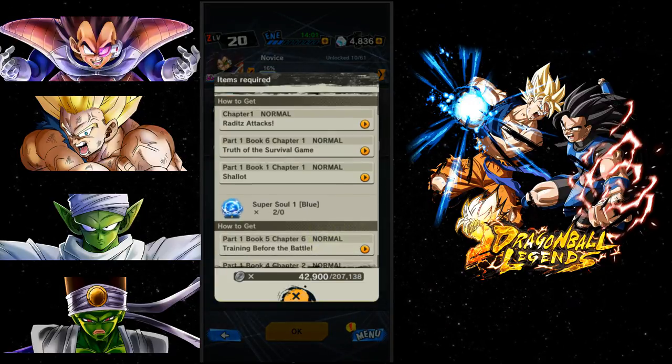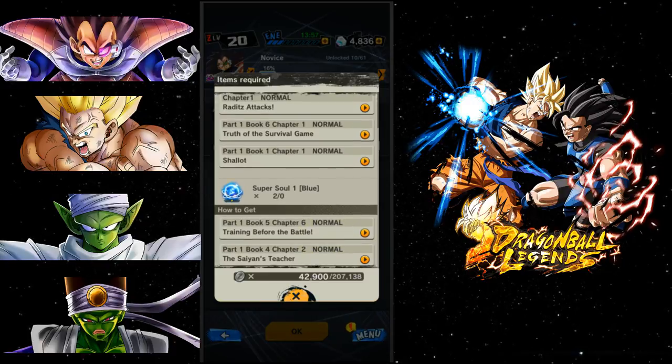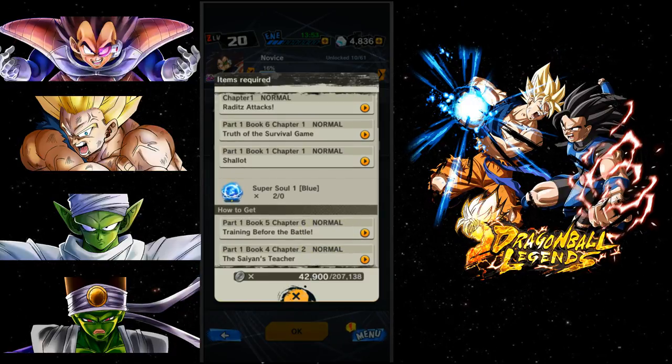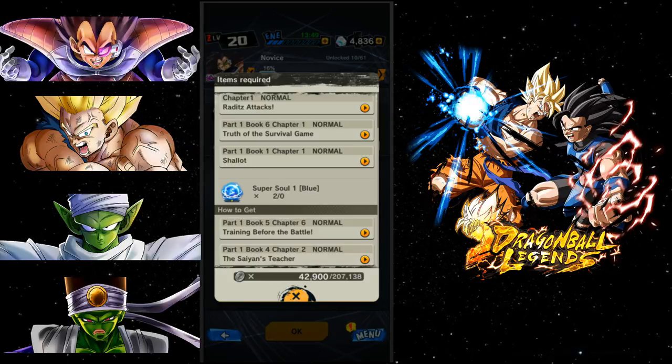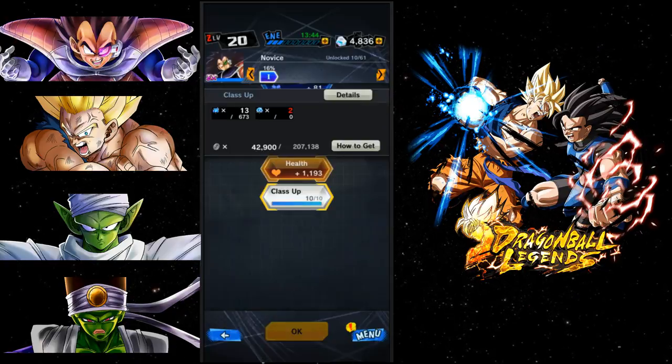You can click 'how to get' and it'll tell you where to find the awakening materials. I typically do the Napa event or the Raditz event when I see them pop up while grinding, because those events typically give more Zeni and more experience.